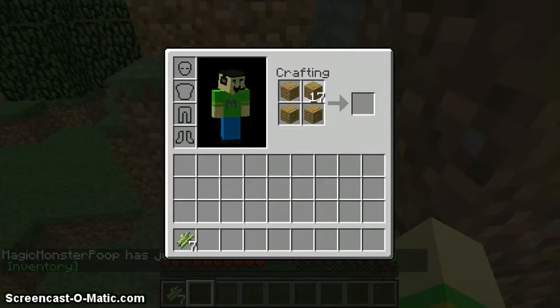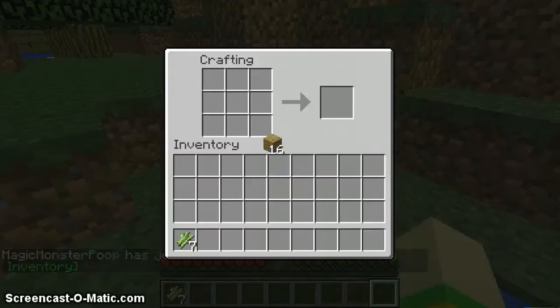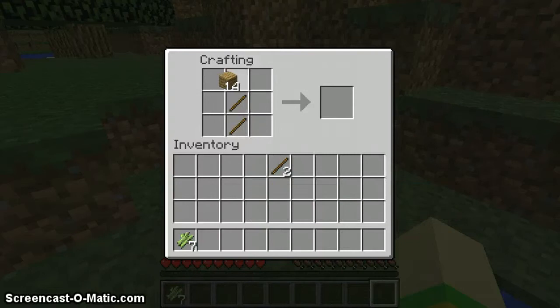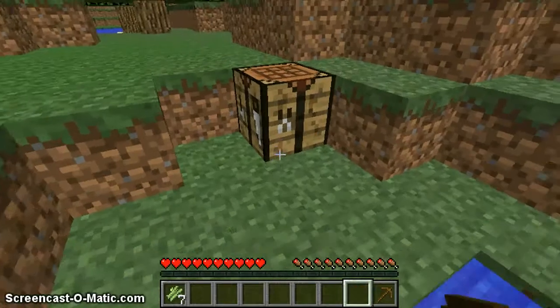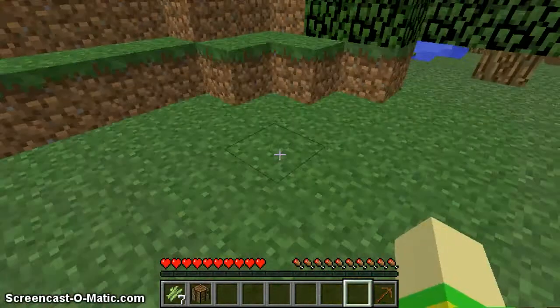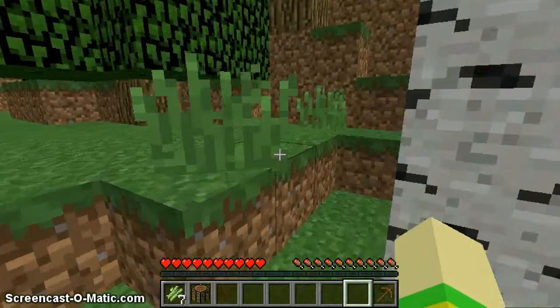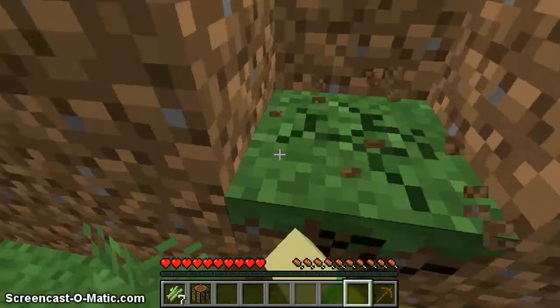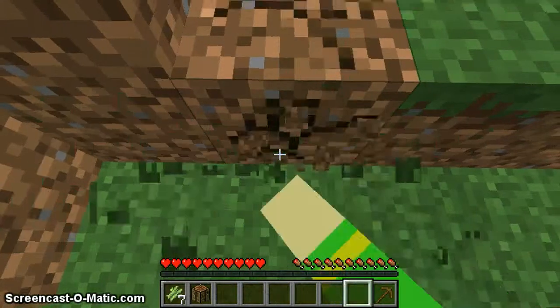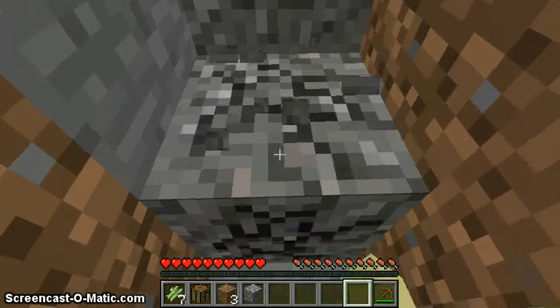The number one thing I actually want in this let's play is a silk touch pickaxe or a fortune pickaxe, whatever comes first. Silk touch because I can get the ores and keep stuff as regular stone without having to waste coal smelting it. And fortune because if I mine one block of diamond ore, I'd get like two diamonds back — I find that pretty generous. Let's go ahead and make a little mine down here.